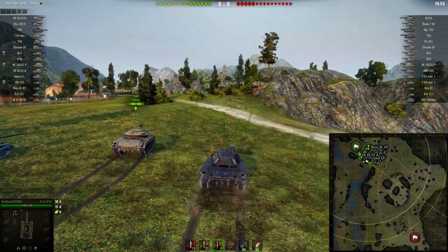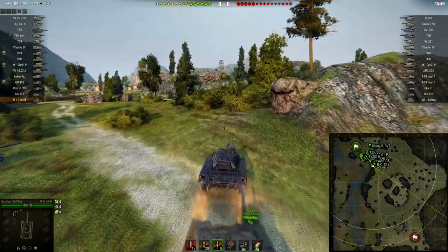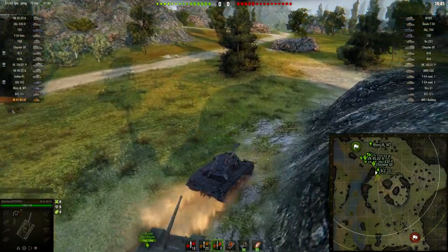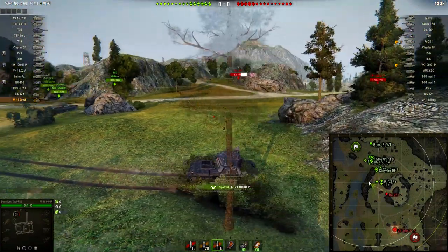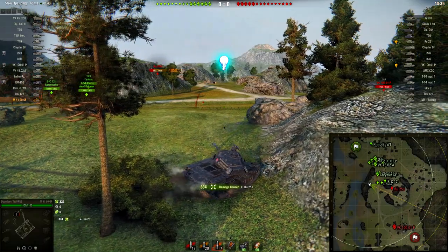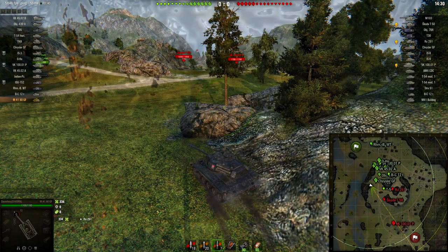Now let's talk about an alternative location on the northern base. You can take the hill if you want, but it is a risk. I recommend not taking the hill if the enemy has any light tanks or medium tanks — it's just an invitation to be killed very early. I like taking this alternative position here because it gives you really good opportunities to shoot at anything possibly trying to take the hill.